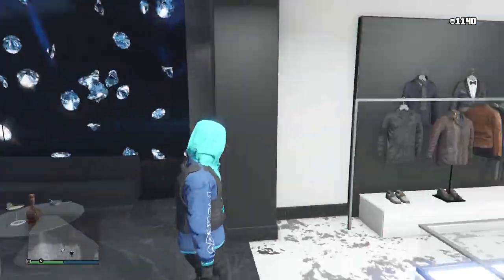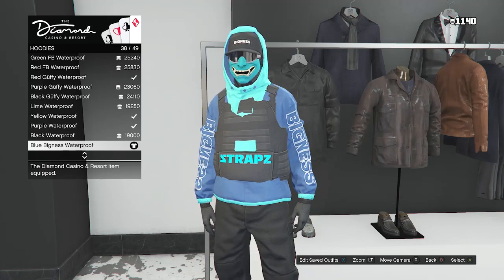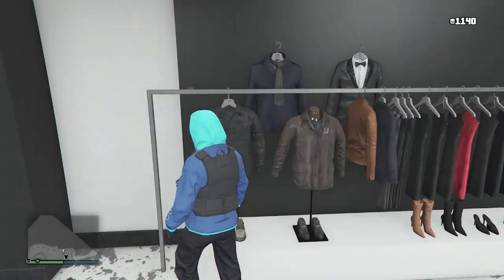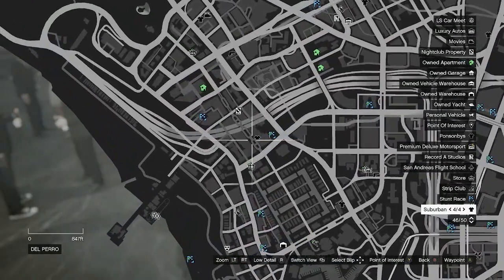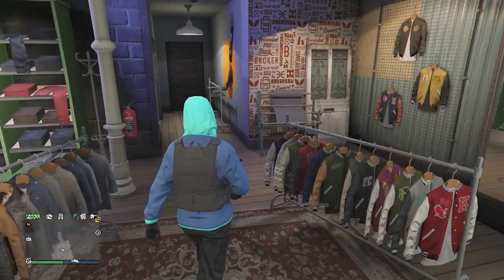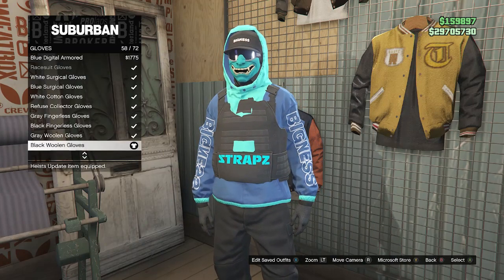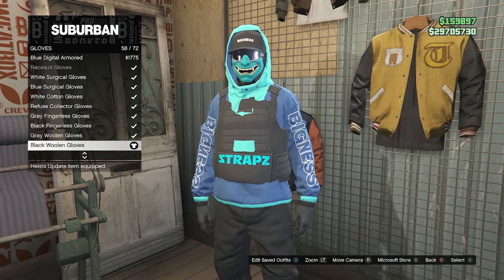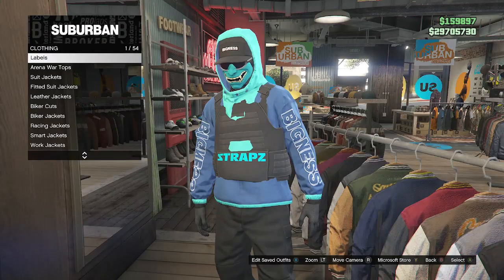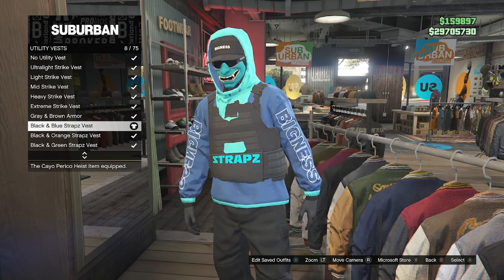Once you get to the diamond casino, walk over to your tops, scroll down to hoodies on slot nine, and look for the blue bigness waterproof on slot 38. After you equip the blue bigness waterproof, back out of your tops and head to a normal clothing store for the rest of the outfit. At the clothing store, walk over to accessories, scroll down to gloves on slot seven, and equip the black woolen gloves on slot 58. After equipping the black woolen gloves, back out of accessories. Walk over to tops, scroll down to utility vest on slot 53, and equip the black and blue straps vest on slot eight.